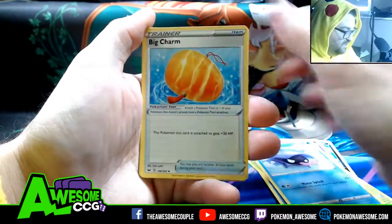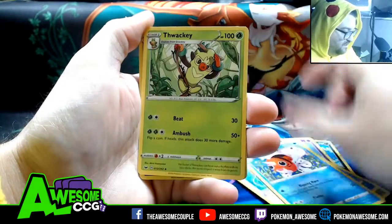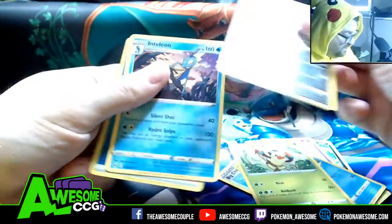Grookie, Sheldr, Big Charm, Seeking, Dwecky, Drapion, and Intaleon.